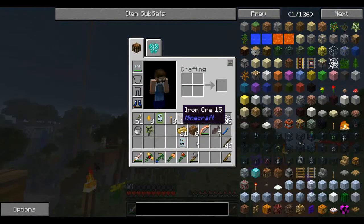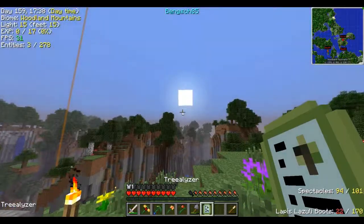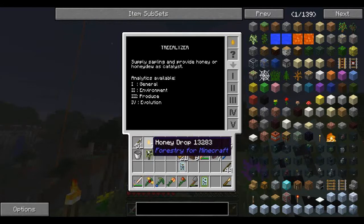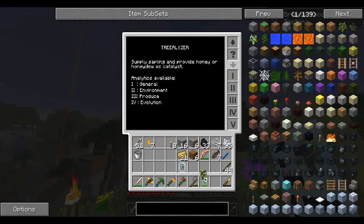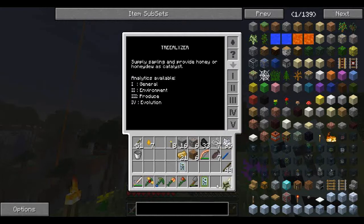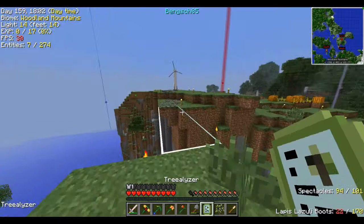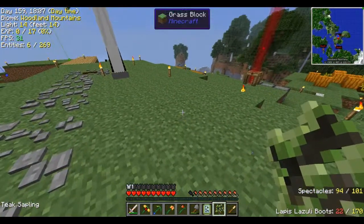Alright guys, we are back, and we have some exciting things to check out. I want to check out in the tree-alyzer here. We've got our first teak sapling, and it is a purebred. That's huge — so we have the next step in tree breeding. And actually, we're a little ways away from here. I actually want to grow it and chop it down and get a few more saplings from it.